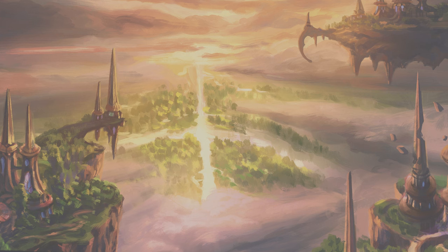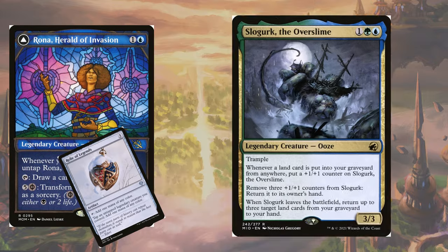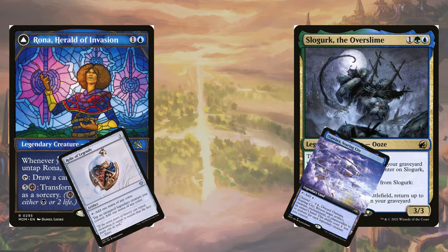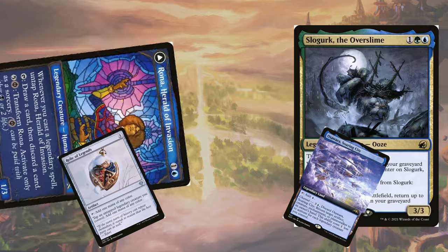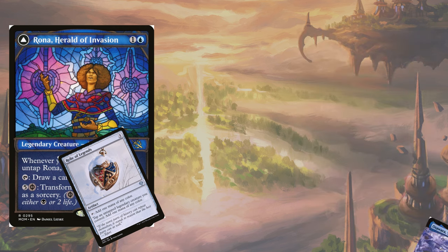Now you can see where this is going. While the Rona side cares about legends to untap Rona, the Slogurk side also wants legends to reduce the channel cost of the Kamigawa lands. This means that each land is potentially costing you just one colored mana of its land type, which Rona can tap for, and then those lands feed Slogurk so you can bounce it back to your hand, and it just starts the loop all over again.